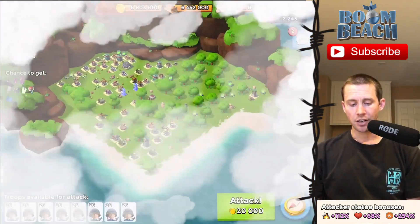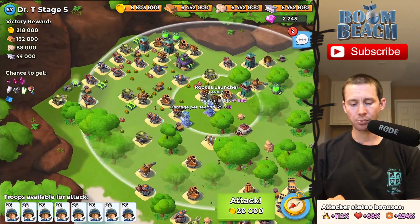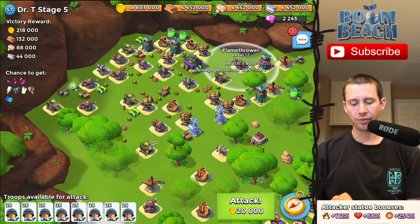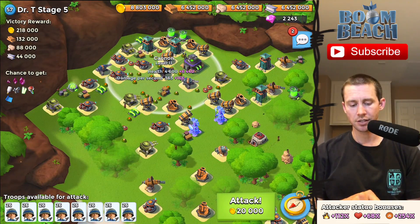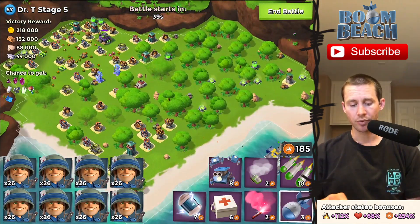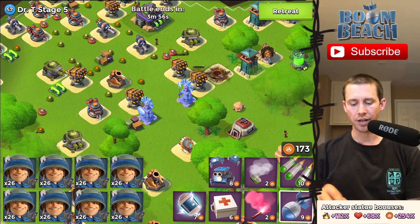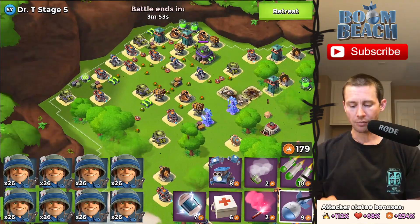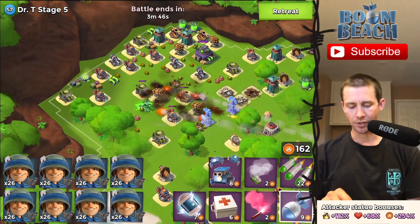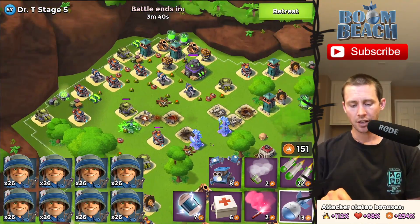Moving on to stage five. Haven't yet dropped the riflemen. Let's see what we got here — some rockets, not too much HP on this. I'm contemplating a possible critter run again: flamethrower, machine gun, cannons. Why not try it? I got a lot of GBE, might as well. Let's go artillery, artillery so we can get three of them. Get rid of those rockets. Thinking of GBE here — let's see what that does. Artillery and artillery. I'm gonna get that mortar — yes I did.